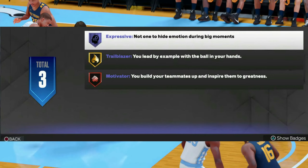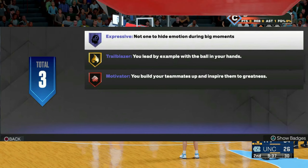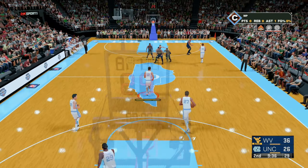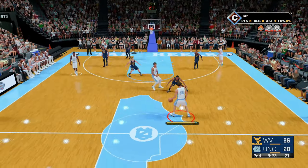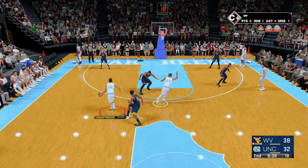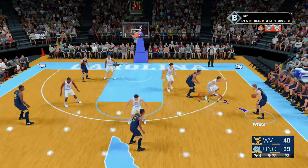If you want playmaking and defense, choose motivator. If you want finishing and shooting, choose trailblazer. As you progress through these five college flashback games, it will give you one to two badges for each game that you play. Depending on which badge category you pick will determine what badges you receive. Just make sure you win all five college flashback games, and you will get five extra badge points on your player once you complete them all.